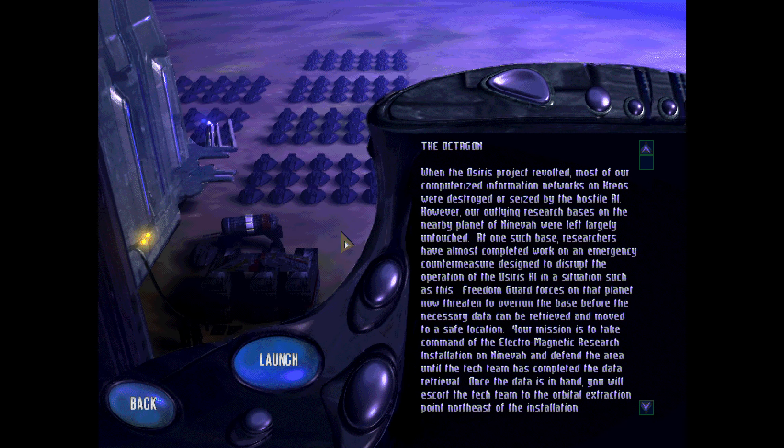The Octagon. When the OSIRIS project revolted, most of our computerized information networks on KREOS were destroyed or seized by the hostile AI. However, our outlying research bases on the nearby planet of Nineveh were left largely untouched. At one such base, researchers have almost completed work on an emergency countermeasure designed to disrupt the operation of the OSIRIS AI. Freedom Guard forces on that planet now threaten to overrun the base before the necessary data can be retrieved and moved to a safe location.